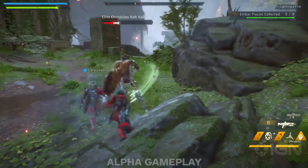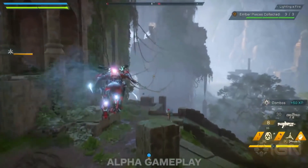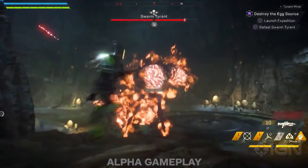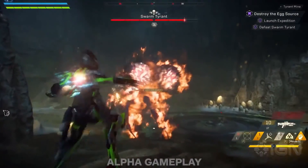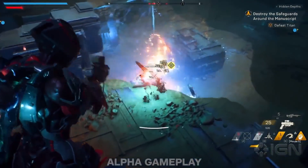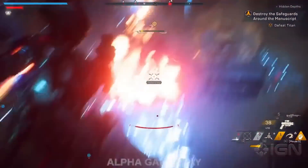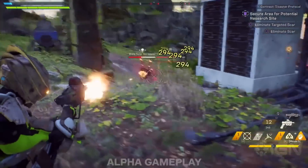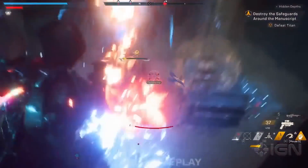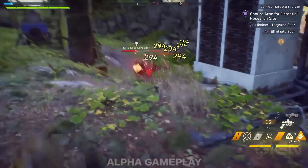It's been hinted before that some Interceptor gear will proc powerful effects when you utilise the triple dash. Next we have the Target Beacon. It places a marker on a target and they take bonus damage while marked. If killed while it's active, it will spread to the next target. This ability is seen by your team, so the Interceptor could theoretically take the role of team leader in difficult encounters, directing the team's focus fire without having to say a word.